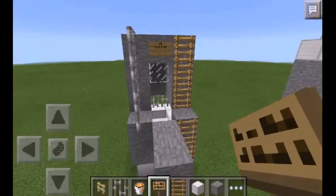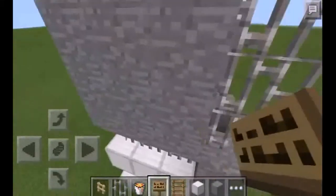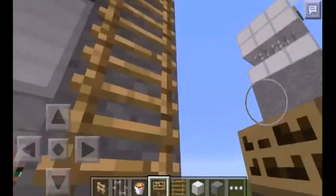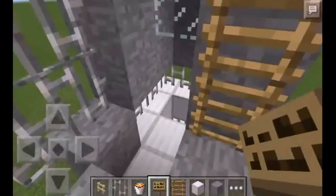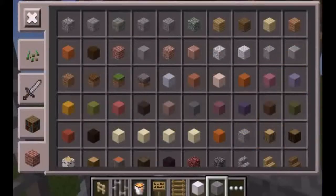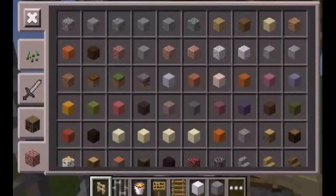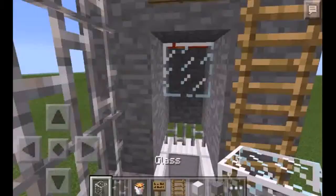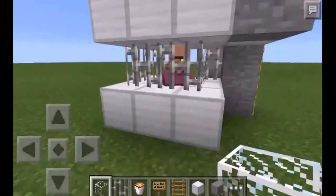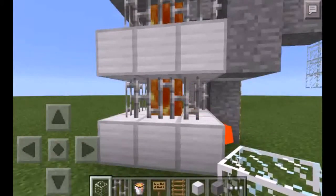It's a Lava Trap — yes, it's the best trap, my favorite trap. It's a Lava Trap. Okay, let's try the glass. Example enemies: villager. And lava is down and enemies is dead.